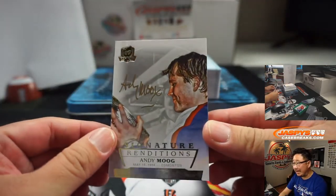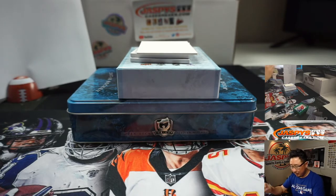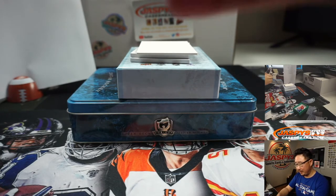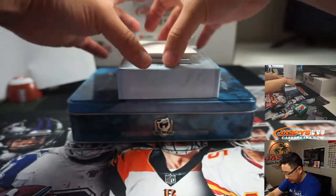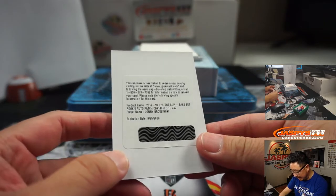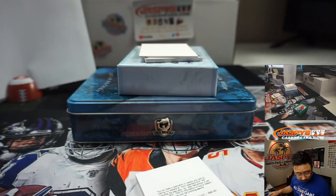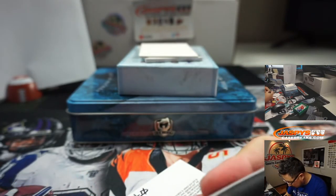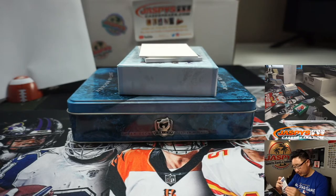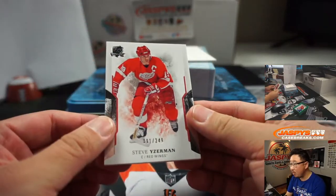And a gold autograph of Andy Moog, Signature Renditions. This is also not numbered, so that's going to go to one person in the break, along with any other non-numbered cards. We got Johnny Brodzinski for number zero — you actually have some time to redeem that — so that goes to Jorrell at number zero. And the last one here is going to be Stevie Eiserman, 91 out of 249, for Jack.